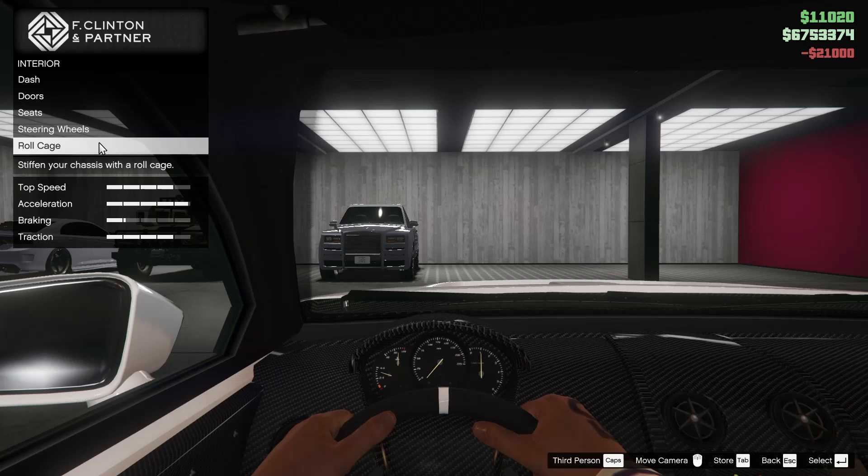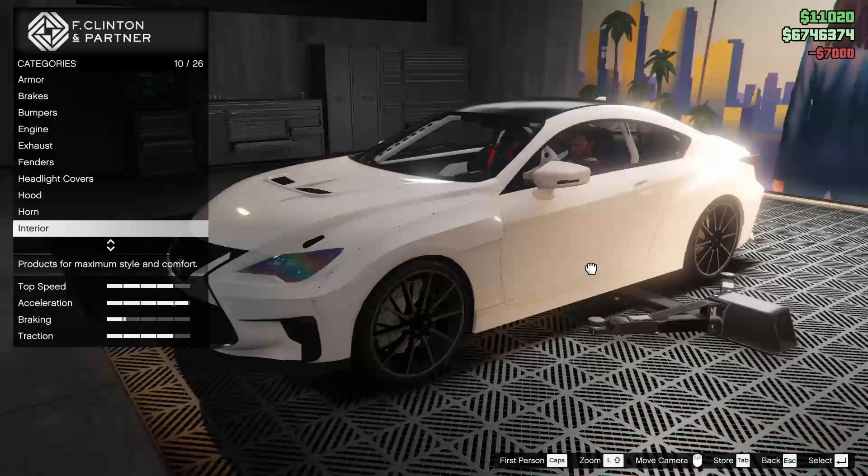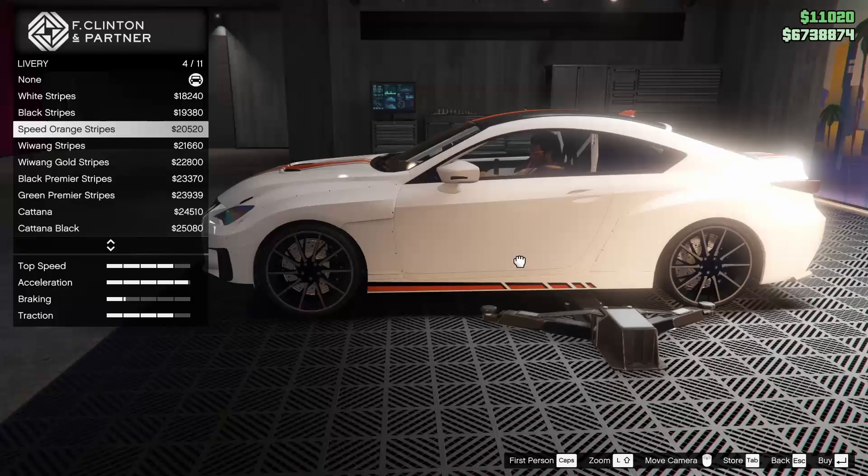My favorite wheel is the rally clubman, so we'll go for that. For the roll cage, we'll go for the crazy roll cage — why not? That's pretty cool. Like I said, it's going to be a race car, so might as well.